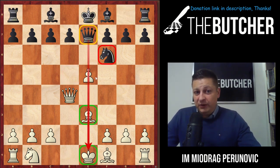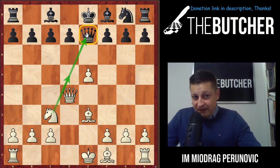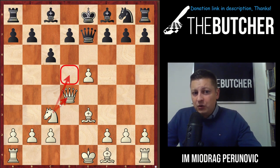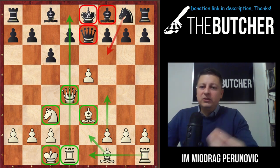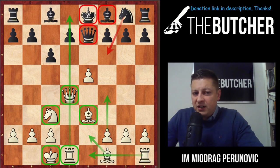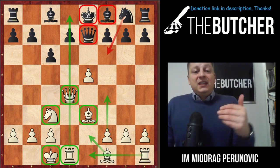They have to move the knight, otherwise you take on f6. Then you play knight c3 threatening to jump to d5 and go after the queen on e7. They have to play c6 to stop that. Then you castle long. According to modern engines you're already plus two — completely winning. You have great development, two minor pieces developed, queen centralized, and the queen cannot simply be kicked away.